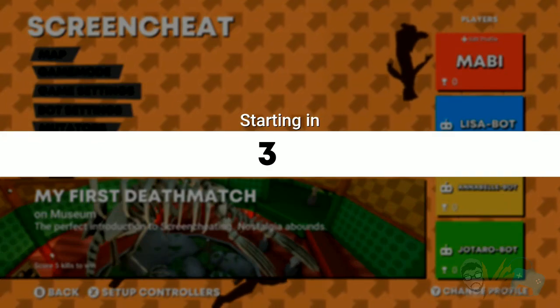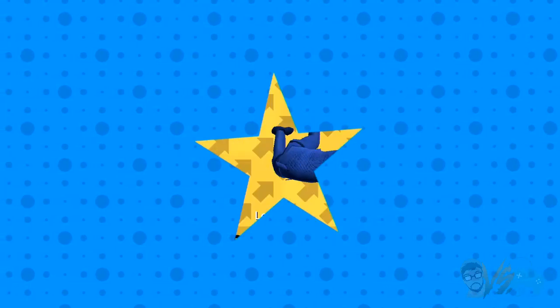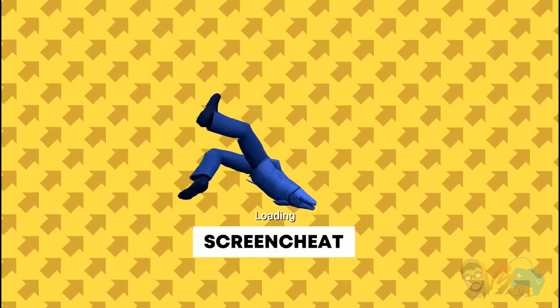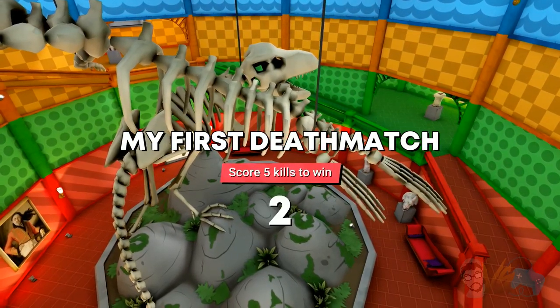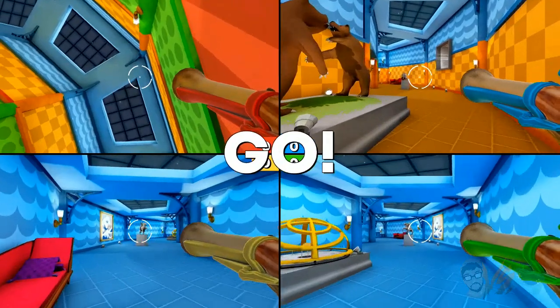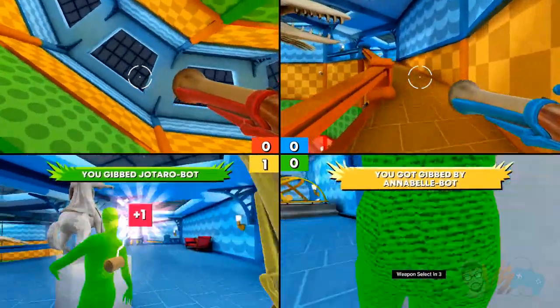Let me show how the game works. I'm going to be starting on the top left — four players: red, blue, yellow, and green. In every game you are pretty much invisible, and so are your opponents. The goal is whatever game mode you set up. Everyone selects their weapon — I'll do the blunderbuss. And you go in.